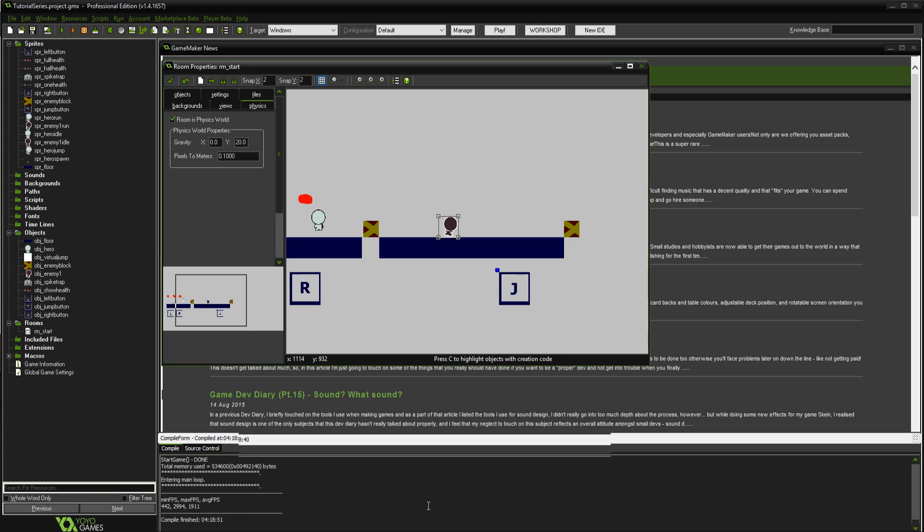Hey guys, it's ColossiusX. In this video we're going to be extending the enemy we've already created. In the last video the enemy was moving right and then moving left. Now we're going to make it so that when the player hits the enemy we bounce back, or if the enemy shoots a projectile like a fireball and we hit it, it knocks us back and does damage. So there are two different things we're adding.